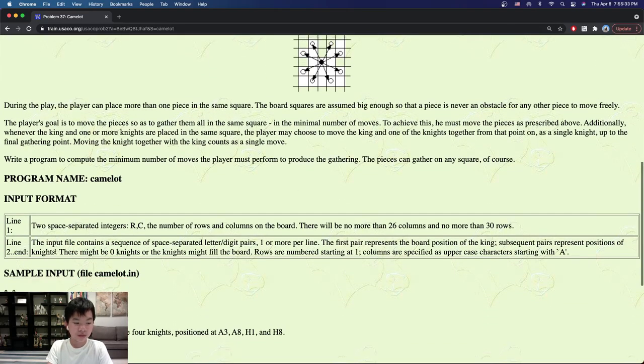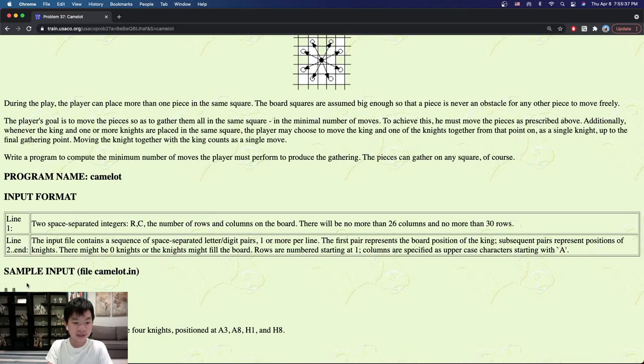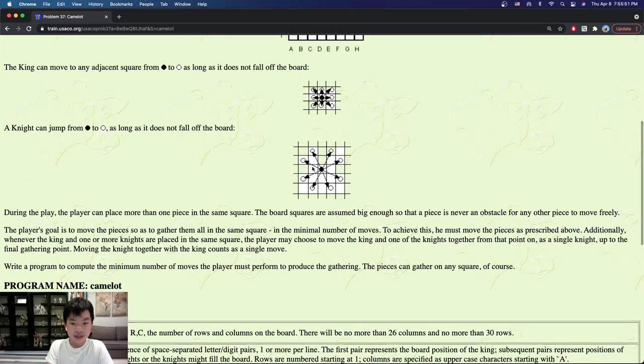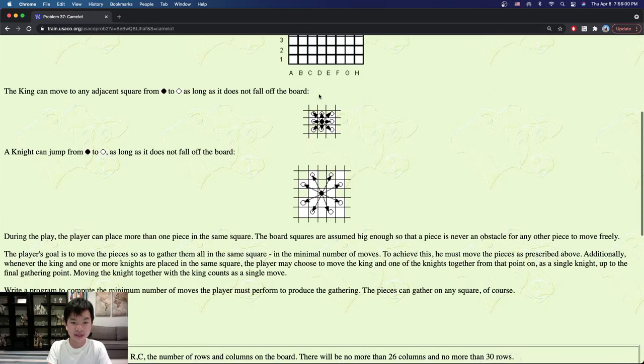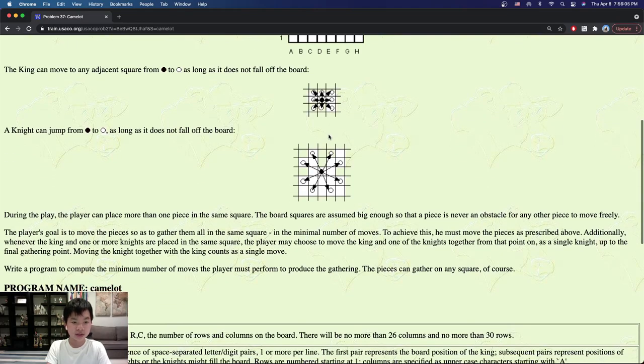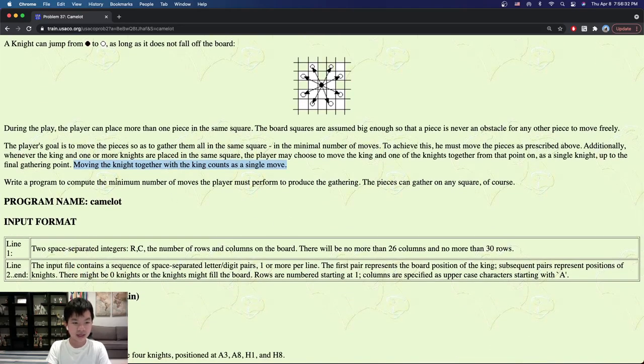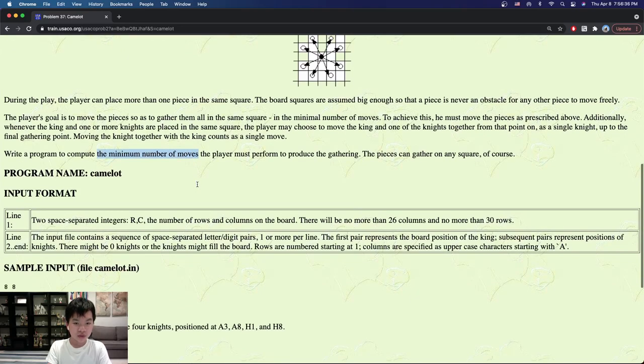We're given the positions of these objects, and we're going to try to gather them all at one cell — you can pick which cell you want to gather them at. For example, if the knight is over here and you choose to move it one step, that costs one move. When the king and one or more knights are at the same square, the player can choose to move the king and one knight together from that point on, moving like a knight. Moving the knight and king together counts as one move. We're trying to count the minimum number of moves to produce the gathering.